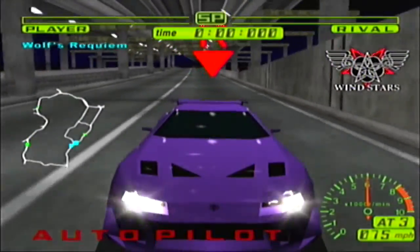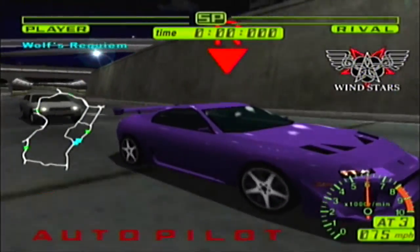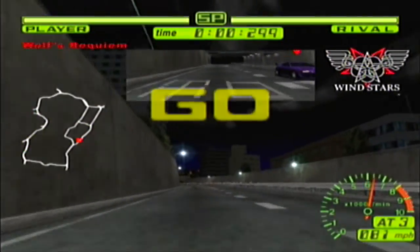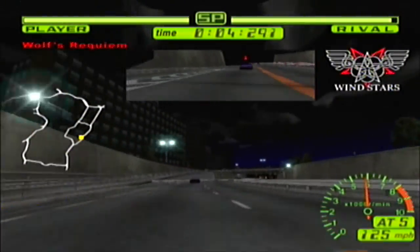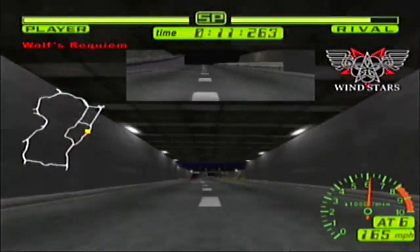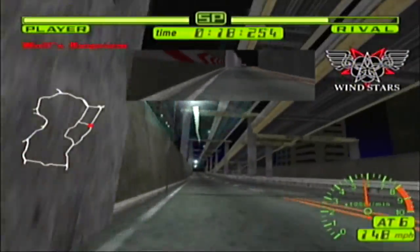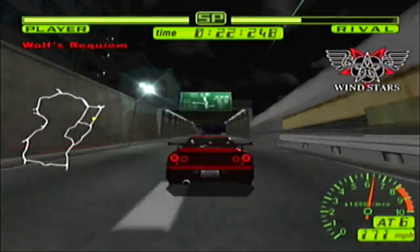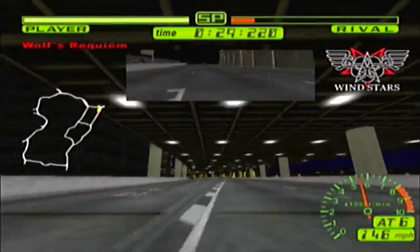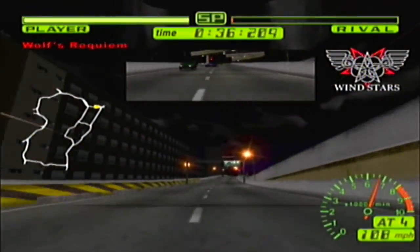We've got yet another leader to face, in a bright purple Supra. It is Wolf's Requiem. Yeah, that is very purple — not that I mind, because I'm probably still going to beat it. Unfortunately this means passing this guy again. It happens to be another black car; looks like it's going to be an R32, so it may be a Freeway. Did he get stuck by a couple cars? Because I'm just soundly going way ahead of this guy. And he hit the taxi and got stuck.